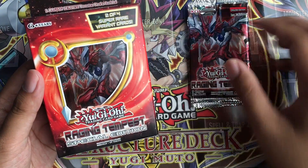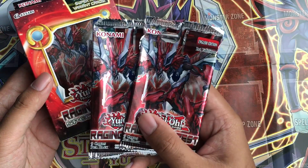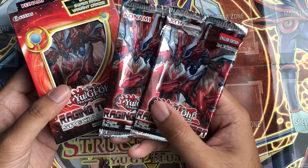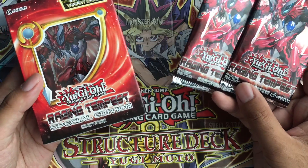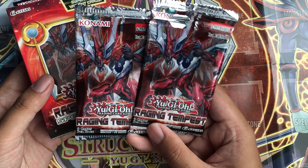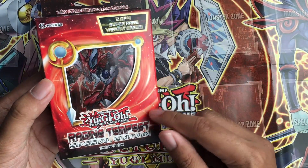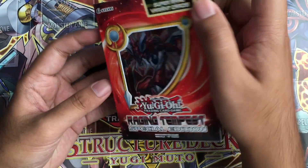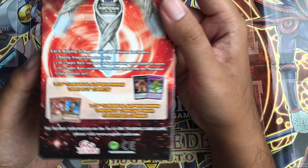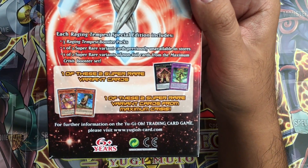Anyway, back to this — Raging Tempest. I already opened three packs. These are the first two booster packs I already opened; I'll post that in another video. So I'll post two videos of Raging Tempest unboxing on Tuesday: one where I'm opening my first two Raging Tempest booster packs, and the one that I'm doing right now — Raging Tempest Special Edition. Two of four super rare variant cards, just like the Dark Sided Dimensions pack. So it says here that I am guaranteed either...